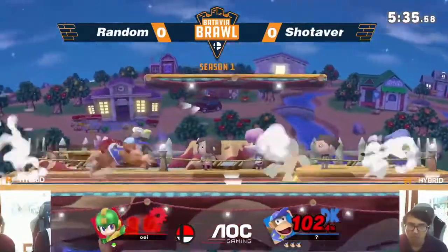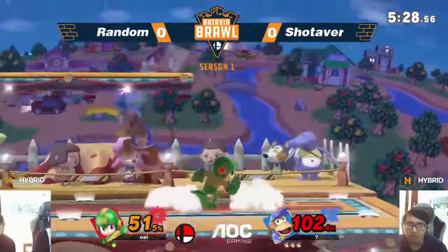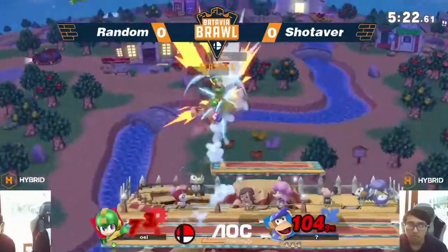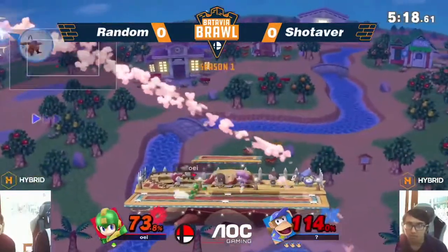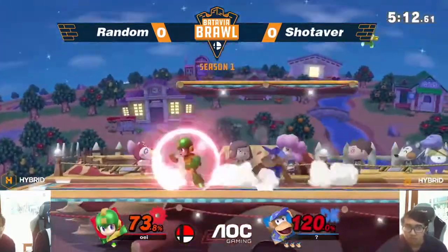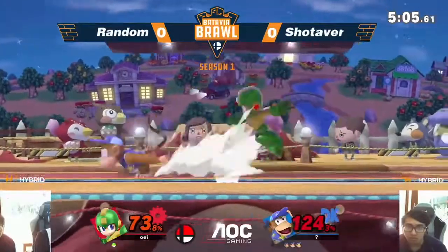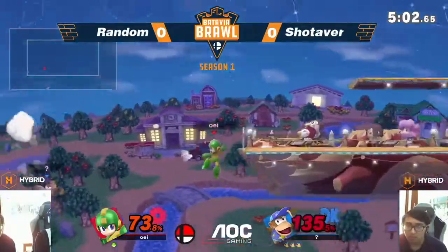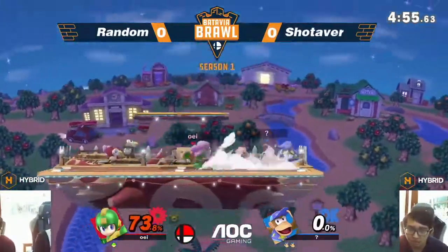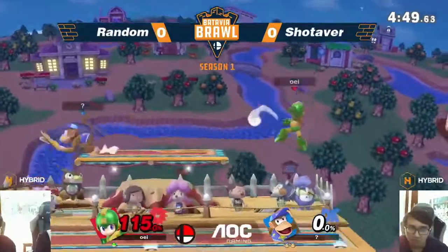Very strong position for Diddy. Nice banana to a combo — excellent combo from Random right there. Let's see if it continues — it's blocked by a single pellet. Nice banana Metal Blade from Random. The metal blade hits but does not result in anything yet. It just seems like Shotover isn't getting anything off these single pellets — he gets like one hit, and then Random goes on combo. That's what I guess is gonna decide it — catching the overaggression. Almost a combo from Random — excellent display of combos from Random right there.